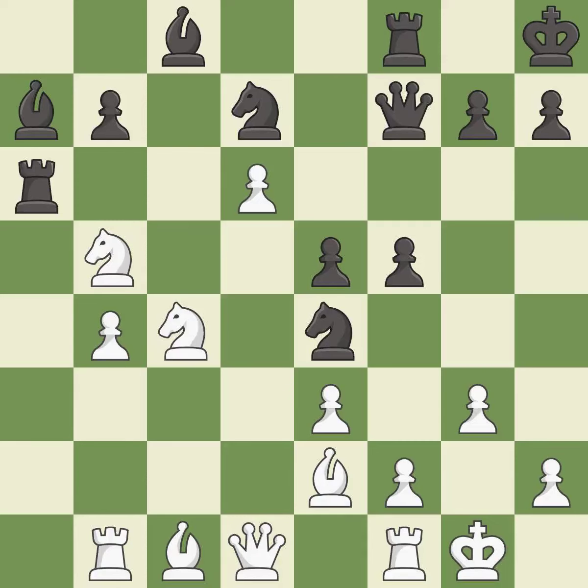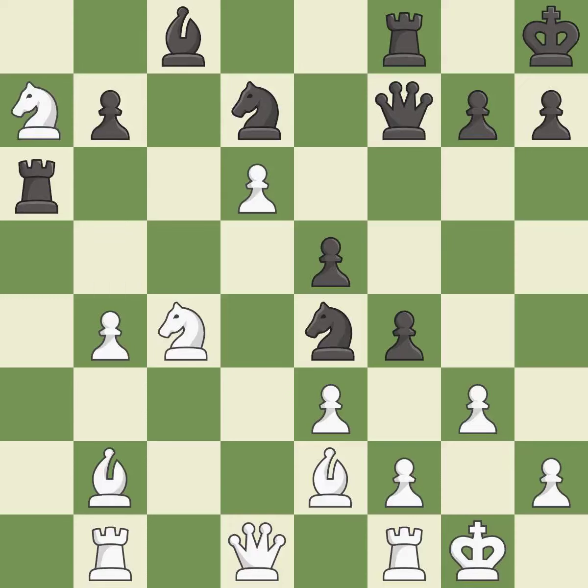This move puts the queen on a safer square — it is good. This develops a bishop off its starting square, getting it into the action — it is excellent. This leads to losing a pawn. This threatens to kick a bishop — it is an inaccuracy. This wins a pawn — it is best. Recaptures — it is best. This maintains the balance in material with a good trade — it is excellent.